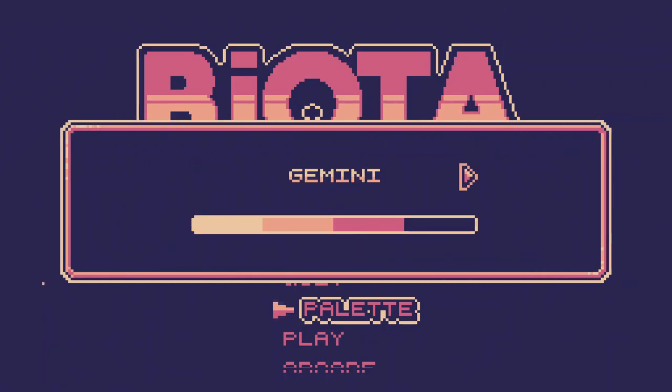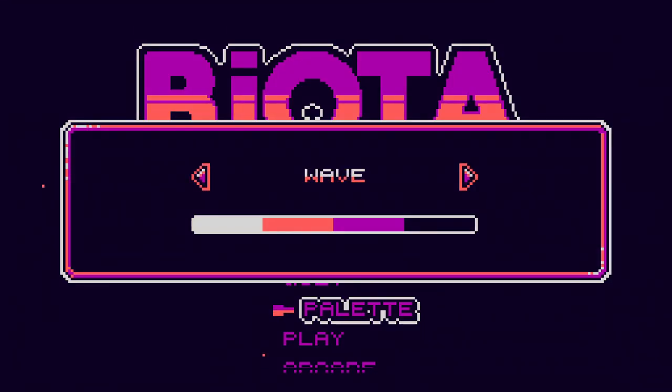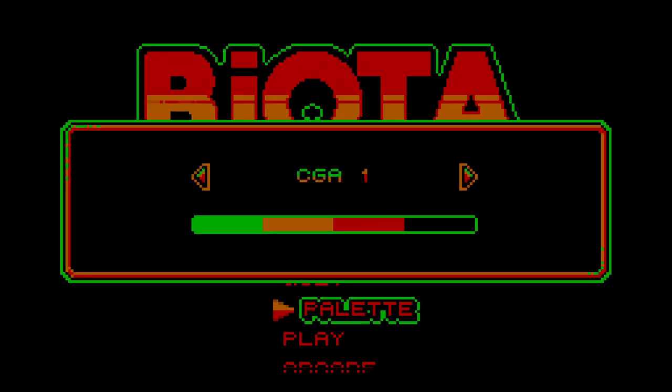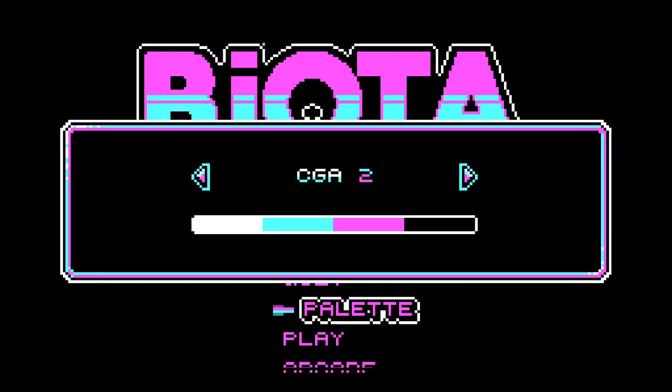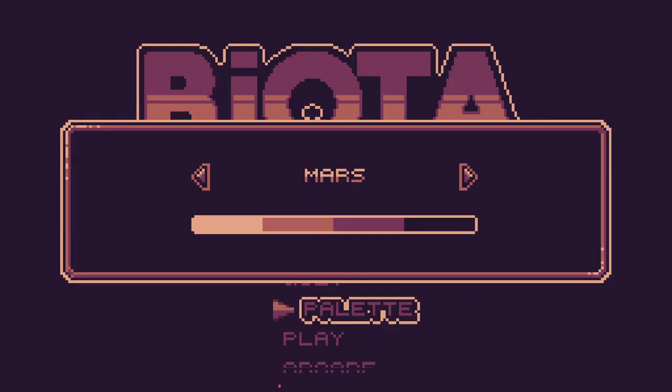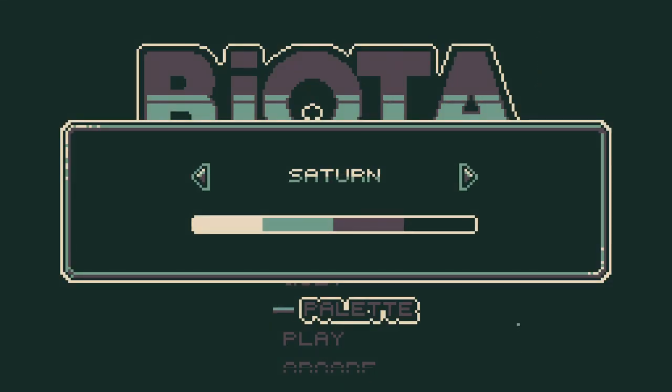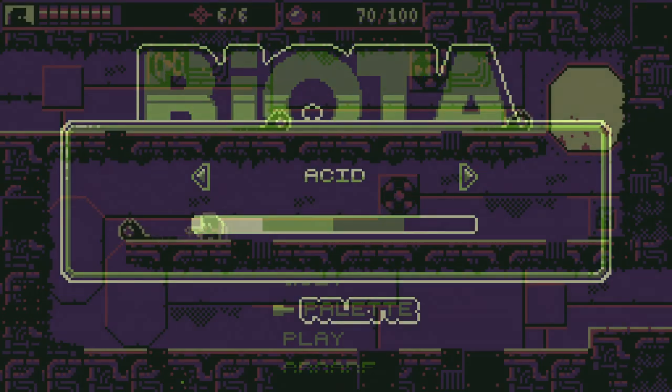Biota also makes use of a gimmick that lets you swap the game's colour palette. There are plenty to choose from, but players are most likely to settle for one that's comfortable on the eyes. Unfortunately, palette swapping does very little else for the game. I feel this was a missed opportunity to expand upon the mechanic — maybe some variation in enemy attack patterns, or your own attacks could have been worked into these palette swaps, but disappointingly, that isn't the case here.